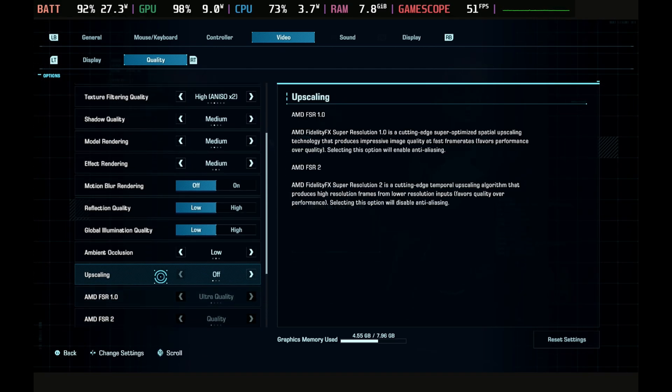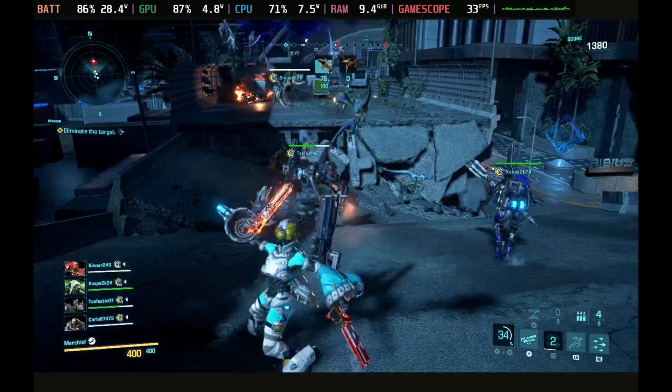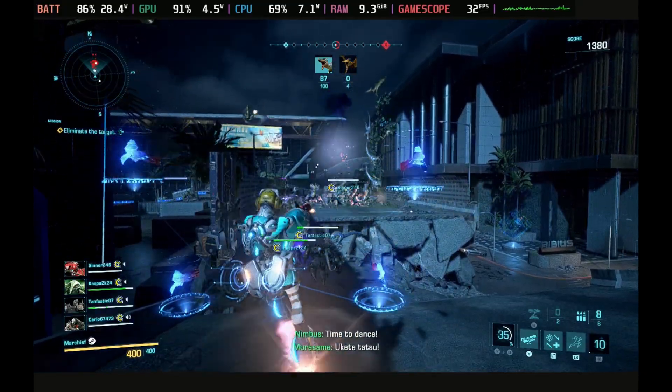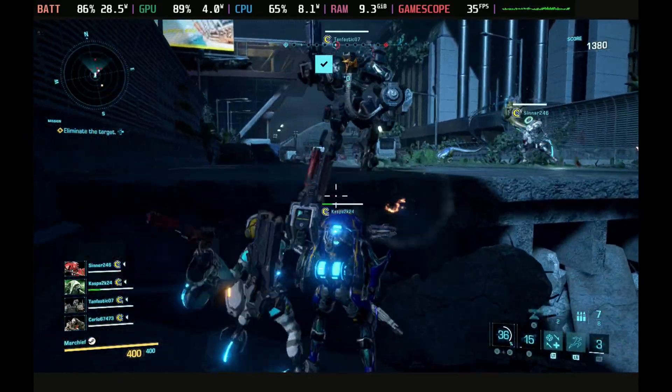Unfortunately, a lot of the settings don't seem to make a huge amount of difference. The variable rate shading is the one that seems to keep things the most stable, and in all modes you're going to be dipping down to 30 frames per second in pretty much all of the fights. So keeping this on medium gives you much better graphical fidelity, as well as you getting decent frames.